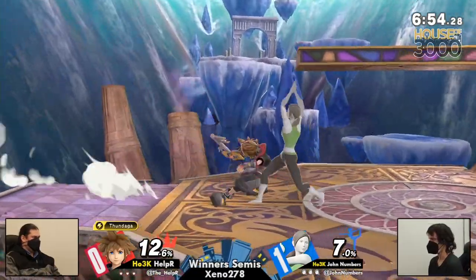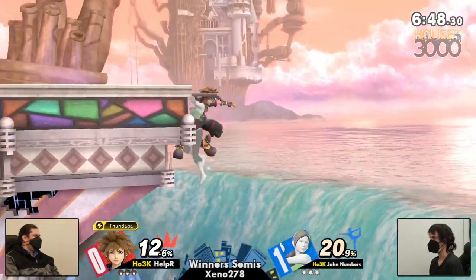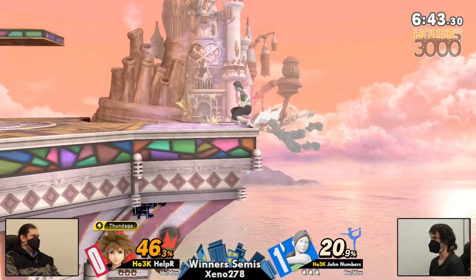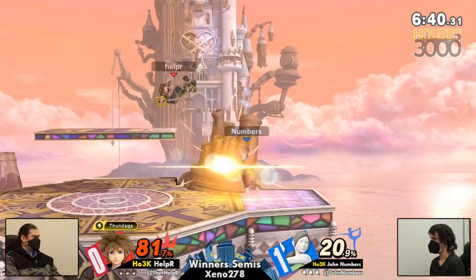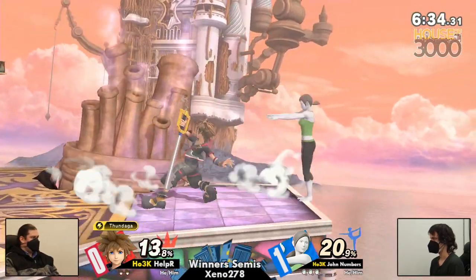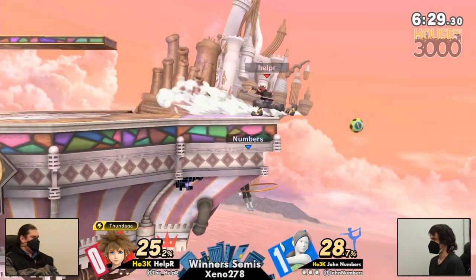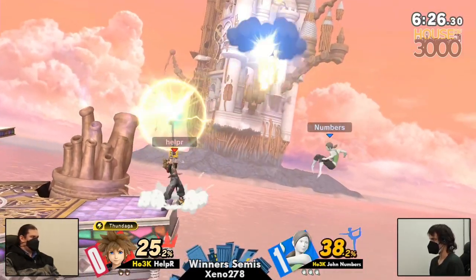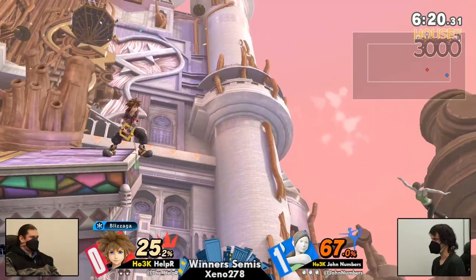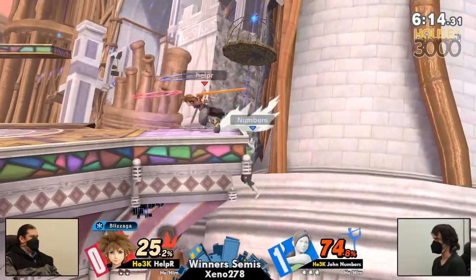So now we're going to Hollow Bastion. I honestly feel like that first game was almost a wash just because Helper lost his stock so quick. But I feel like he needs to stop putting himself in these situations against Jon on stage. He wants to try and abuse the offstage game more than Wii Fit's game. But because a lot of Sora's distance comes from committing to a special, and Wii Fit in a lot of ways doesn't have that problem — the header is way less committal than Sonic Blade.